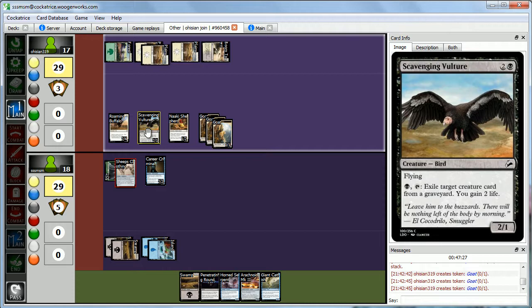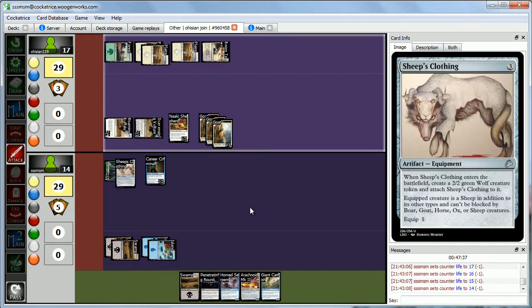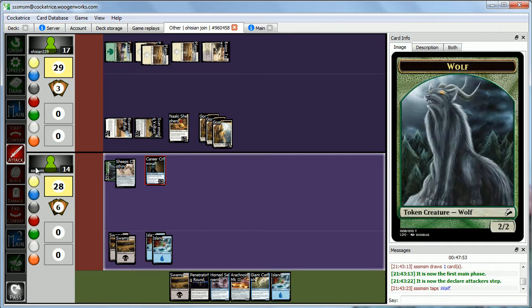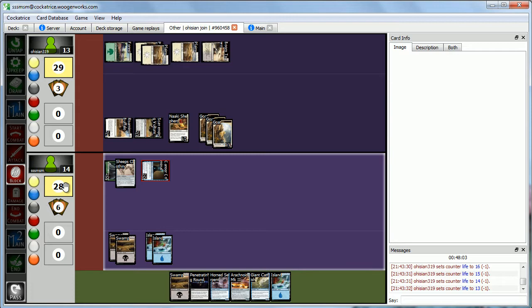Abby attacks for 4. We untap, draw another land — not complaining since six lands is about where we want to be. We attack with the wolf and Career Criminal — Abby takes all 4. We draw a card from Career Criminal. In our second main we play Cyclone Rider — a 3-3 Prowess dude — and end the turn. Next turn we could cast Penetrating Round to kill a creature, give everyone flying, and deal damage.